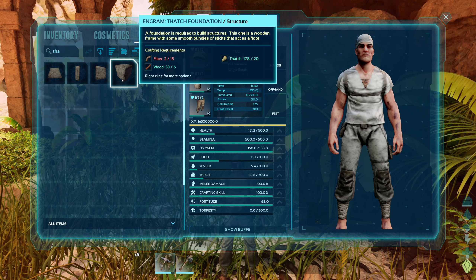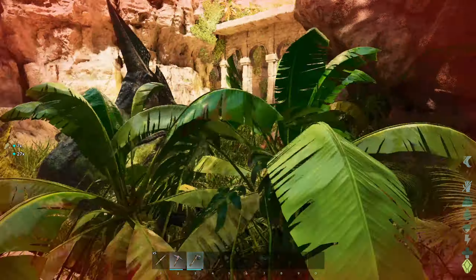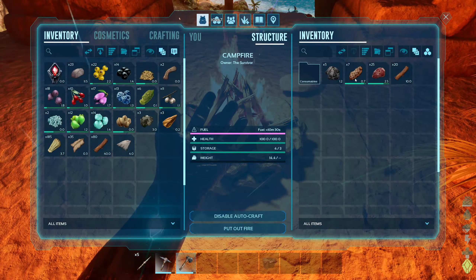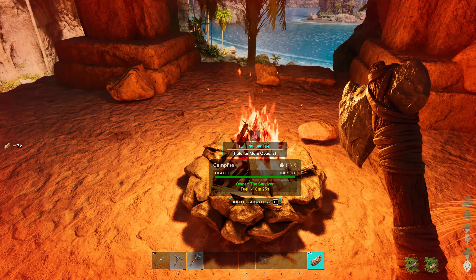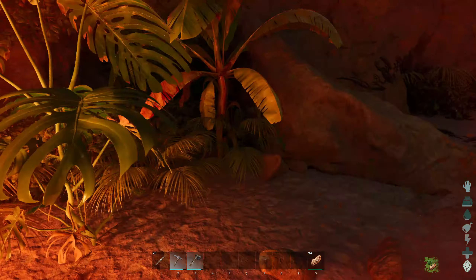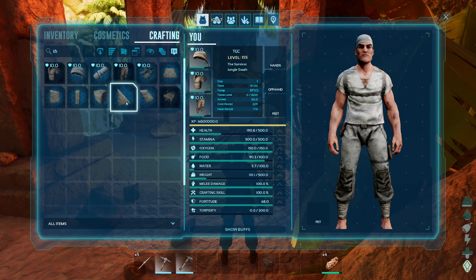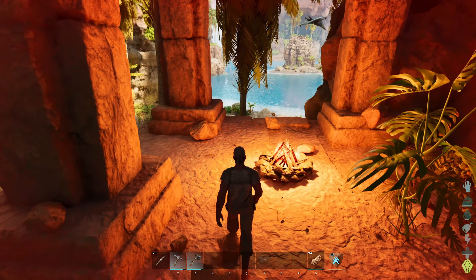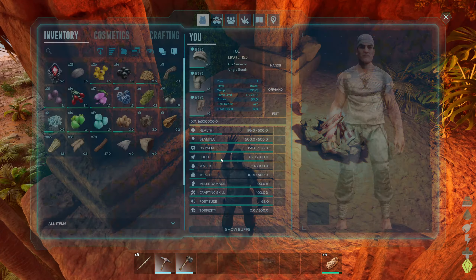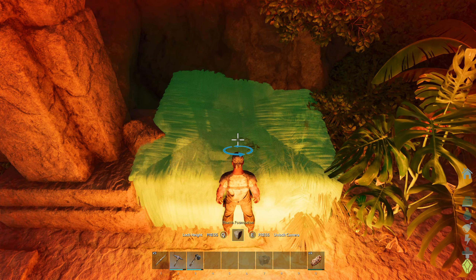I need some more wood. Let's actually get some food going. Foundation. Oh, I need fiber — I thought I needed wood, sorry about that. There we go. We're pretty safe here, so I'm not going to build a whole attached wood base, because I don't think the dinosaurs are smart enough to recognize stairs. So even if their AI became better, they still are simple to trick.